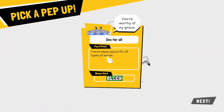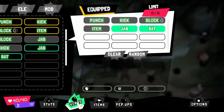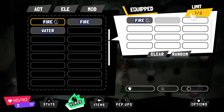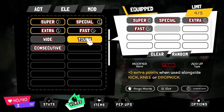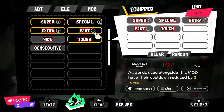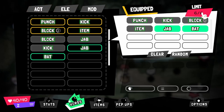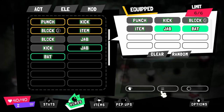What's your ability? One more equip space for all types of words. A limit of two elements, a limit of four mods, plus five extra points when used alongside kick, knee, or drop kick. I'll put the tough one in there. I'm at my limit here — that's why I don't have the extra punch. That's fine.